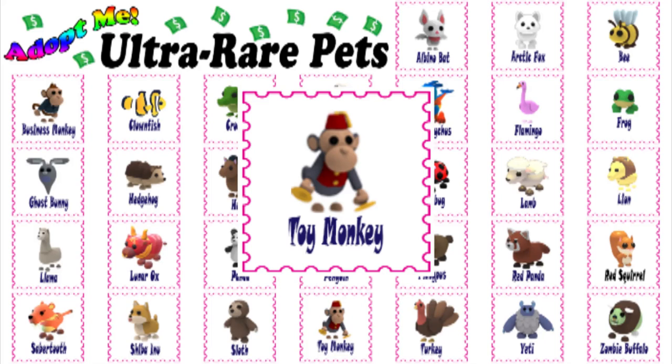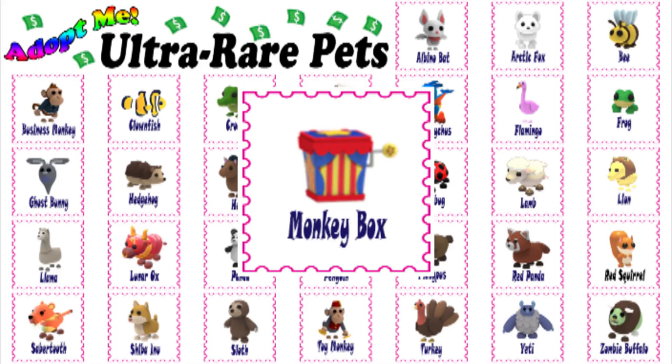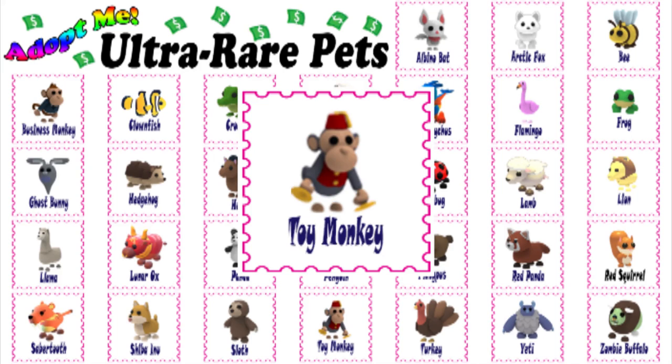The toy monkey is a pet that could be obtained from the monkey fairground by combining three symbol ingredients and a normal monkey. The ingredients can be obtained through opening monkey boxes. Once you're finished collecting the items, you can talk to the toy monkey inside the circus tent to the right side of the fairground and give them the ingredients to receive your toy monkey.